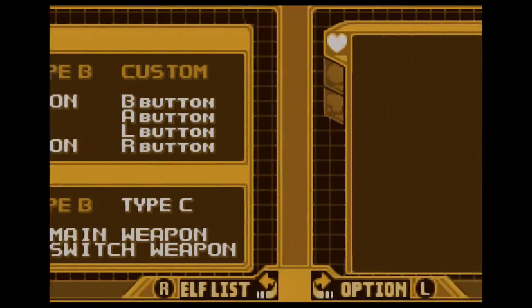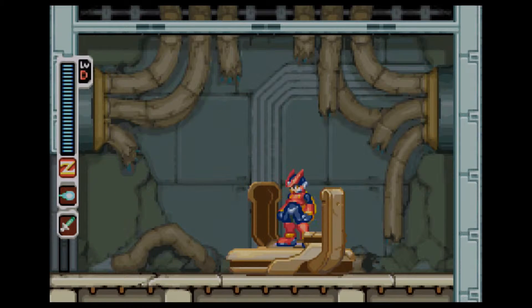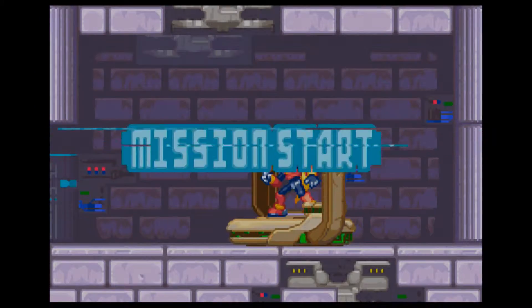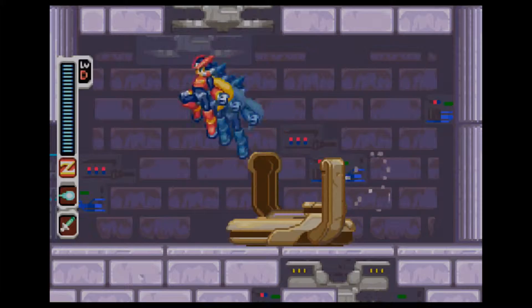As you guys can see, my health bar is blue — there's two. I used the Cyber Elf to double my health bar. The reason I did this is, well, I fucking need it. And since I don't have any sub tanks or extra health and extra crystals to spare, fuck it, I'm going all out.